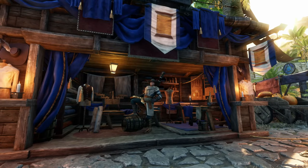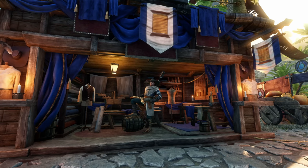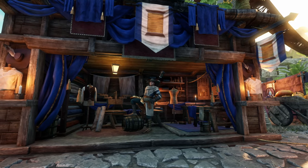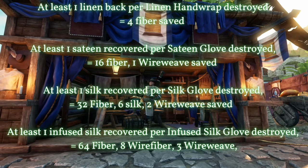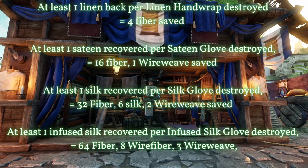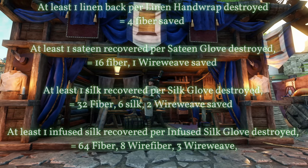Here is an overview of what we will be crafting and what it will cost in terms of materials. This is the raw cost — we will spend far less on actual fiber. That said, we will still need to gather a large amount of rawhide and iron. So as we are going to be salvaging everything, we need to note the recovery rates. We get between 1 and 2 of our main material back per item destroyed. For each linen recovered, we save 4 fiber. For each sateen recovered, 16 fiber and 1 wire weave. For each recovered silk, we save 32 fiber, 6 silk threads and 2 wire weave. For each infused silk, we save 64 fiber, 8 wire fiber and 3 wire weave.